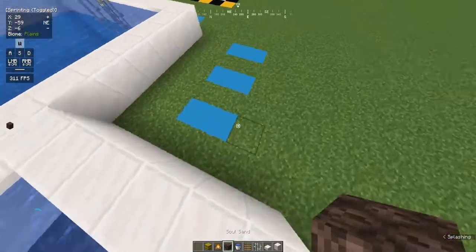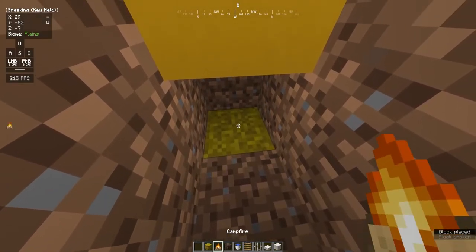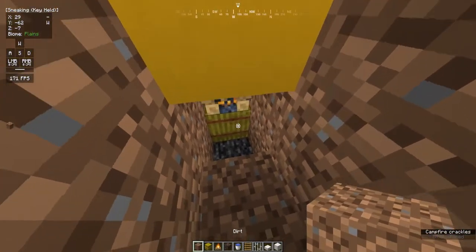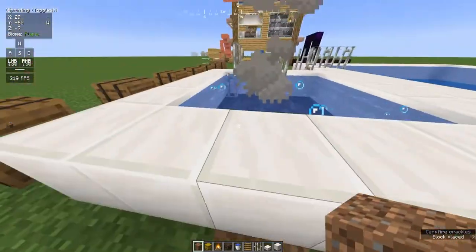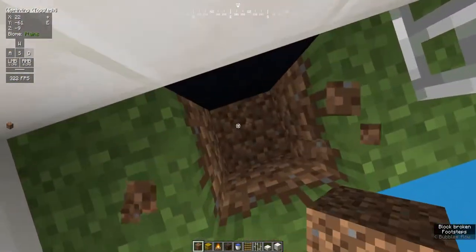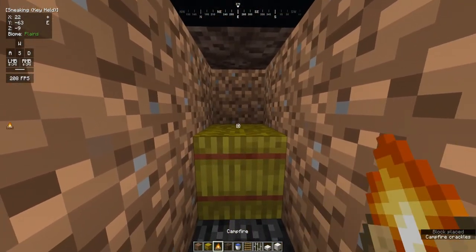Now, it's a hot tub, right? So of course you have to have some sort of smoke as decoration. I have a hay bale and a campfire to make the smoke. The smoke is able to go through the soul sand and appear above the water, just like that, and adds a little bit of immersiveness. Then just do the same thing on the other side — leave underneath the soul sand and add the hay bale and the campfire.